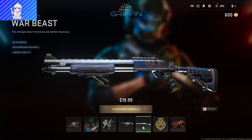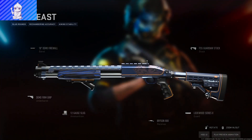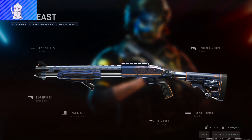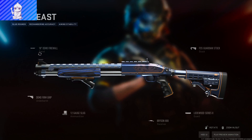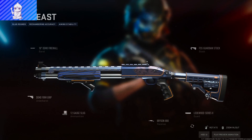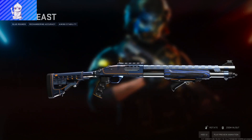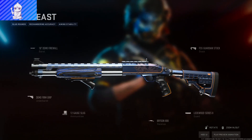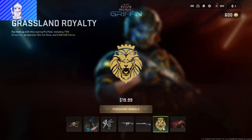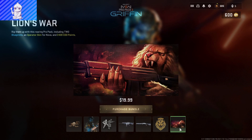You also get the Bryson 800 shotgun called the War Beast, which looks like it has the exact same logo on there — just saying, they could have tried a little harder. For the stock you've got the FSS Guardian, the 18-inch Demo Firewall, Demo firm grip, 12 gauge slugs, and the Lockwood Series 2 guard. Colors look good even with the wood integration, looks pretty sick. Comes with the Grassland Royalty decal and the Lion's War loading screen.